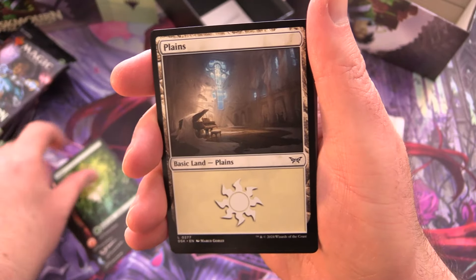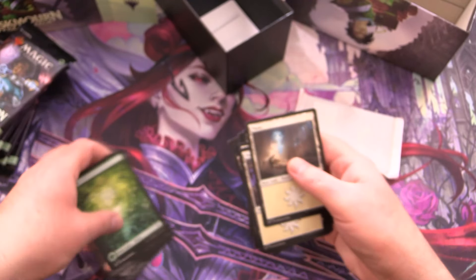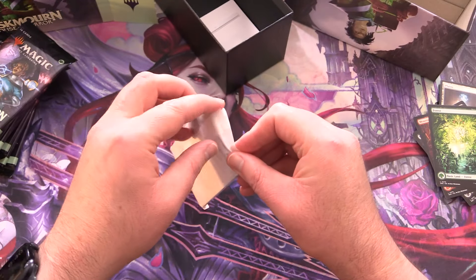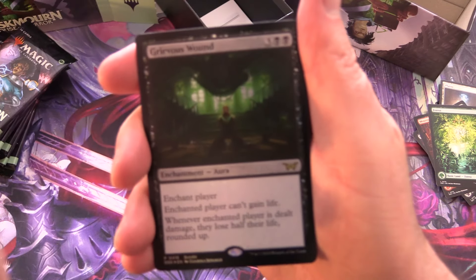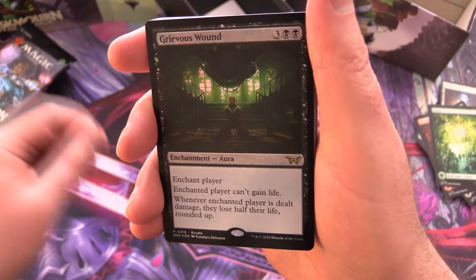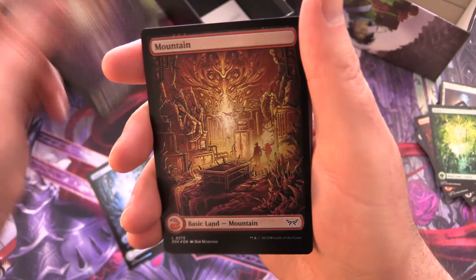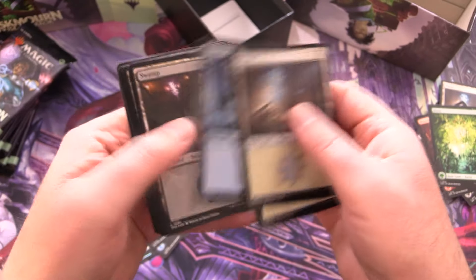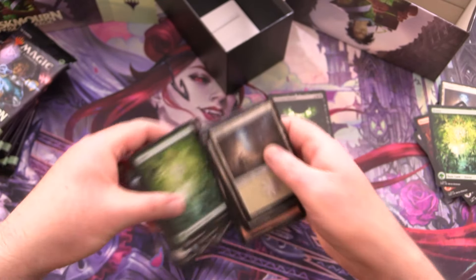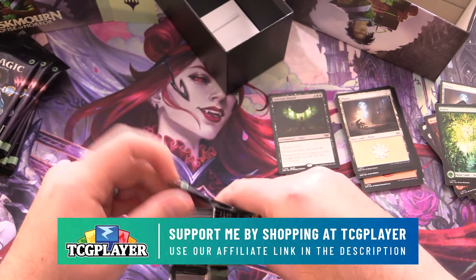I like the lands here - Plains, Island, Swamp, Mountain, Forest. They just put in some basics, and some tip cards of course. What is our promo today? Digging in and we have Grievous Wound. The cool thing here is you do get some foil lands as well, but they have not done full art lands - these are all just regular basics.